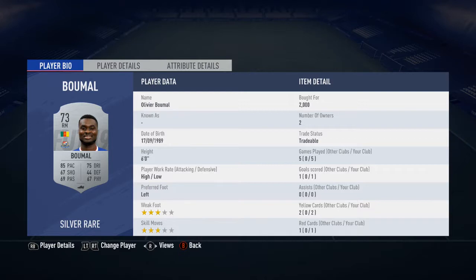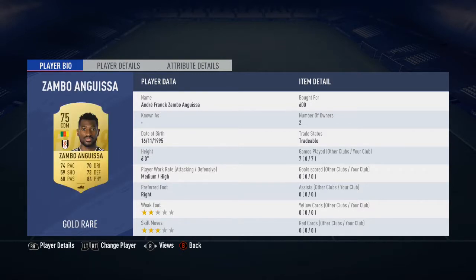We've got Bumal on the right hand side, another silver with 85 pace, 6 foot tall, pretty athletic and he did chip in with a decent goal as well. Angu Asia, the Fulham player, is pretty good physically and strong in the tackle, but his passing does let him down a little bit.